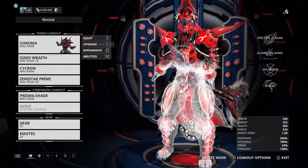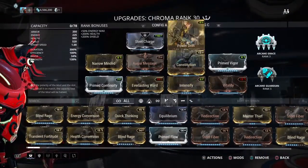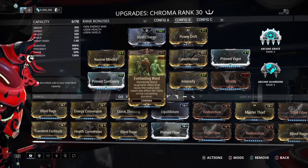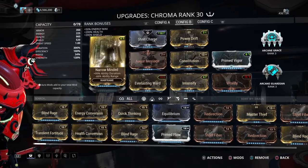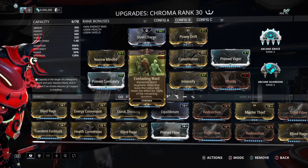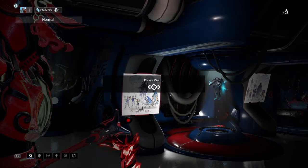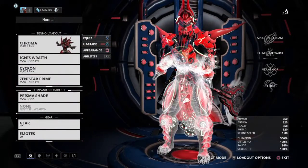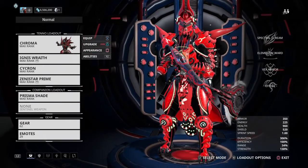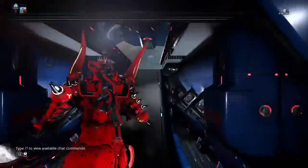To combat that, I have Chroma built for Toxic with max duration. If you go with absolute max duration of 306 — Prime Continuity, Augur Message, Naramaya, Constitution — and then if you want to apply that to your allies, Everlasting Ward. The rest are just trivial: Power Strength, tank mods. Those other mods are the key, because duration actually means how high the reload and holster rate go up.